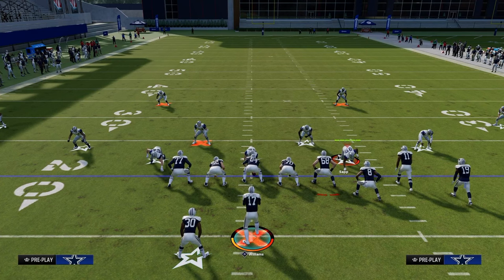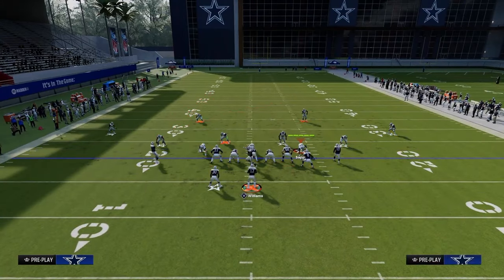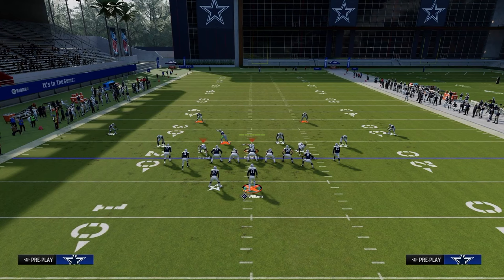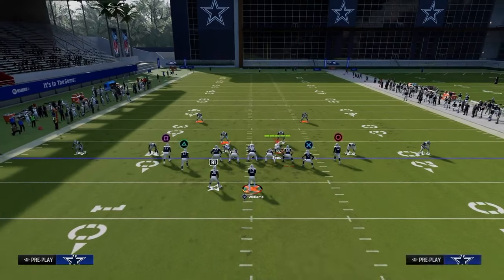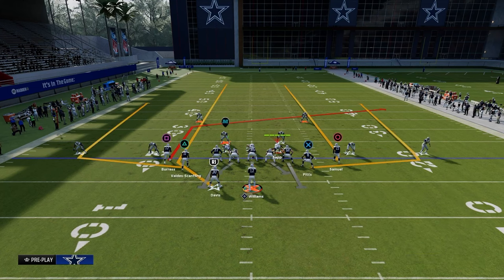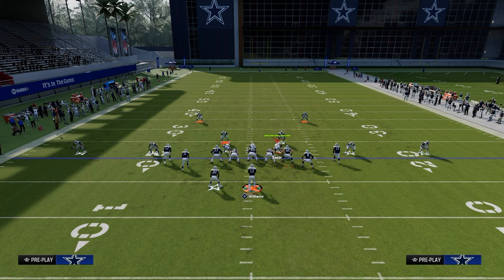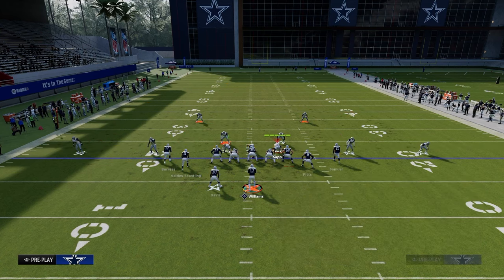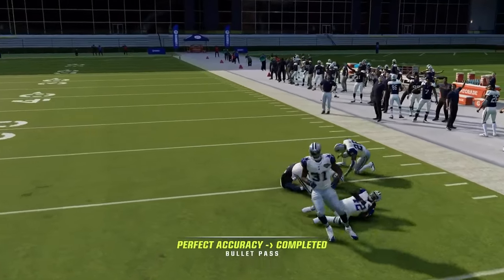This is one of my favorite setups. Now going to a secondary setup out of four verticals — a similar concept with a slight variation, more for a traditional standard coverage beater. We're going to post the left slot receiver, streak the running back, and with the tight end run a simple out route or in route — something to make it harder for the user to user the middle of the field.